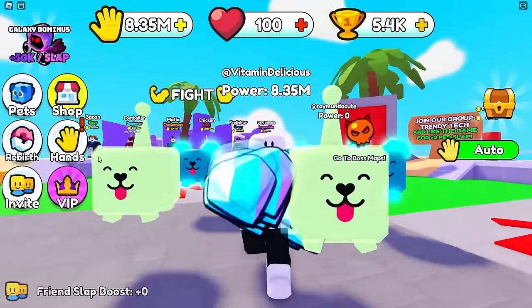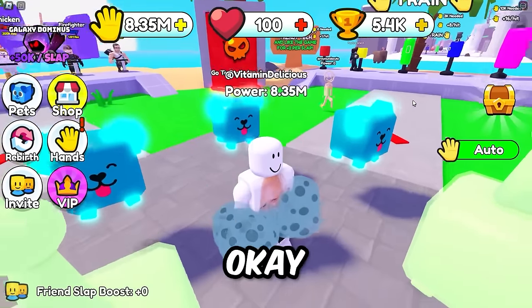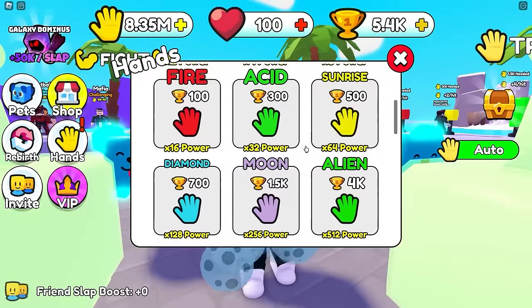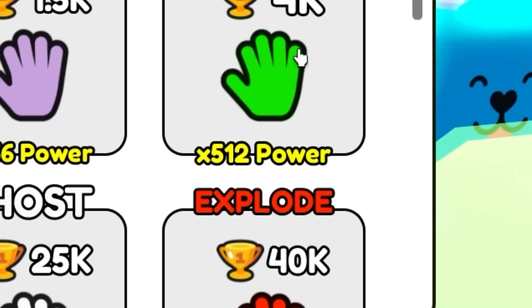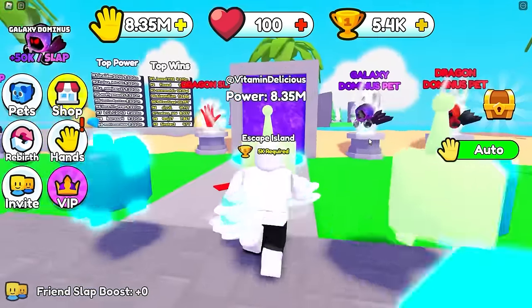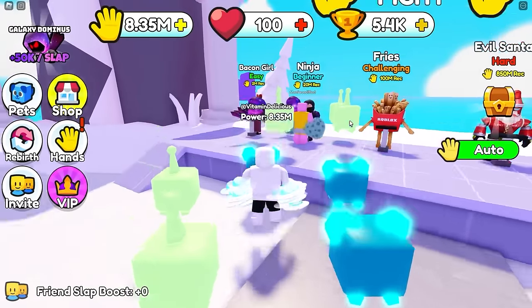I have moons on my hands, and then the alien one - times 512 power! I got UFO spaceships on my hands! It's time to go to Escape Island - let's get out of here. The game is really gonna get crazy now. How many wins does this girl give me? I get 1,000 wins for that! And then the VIP bag gives plus 500 per hit.